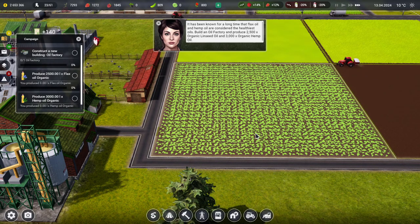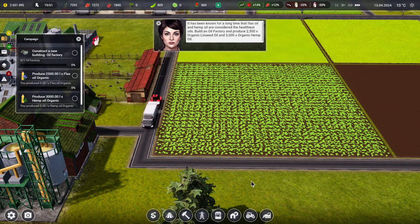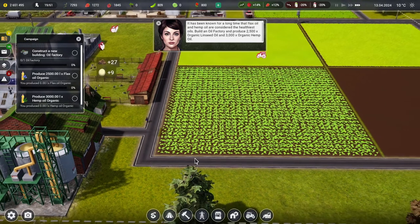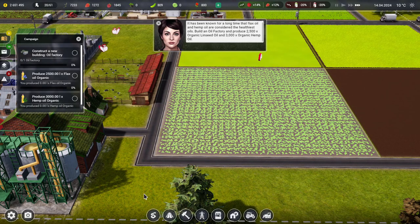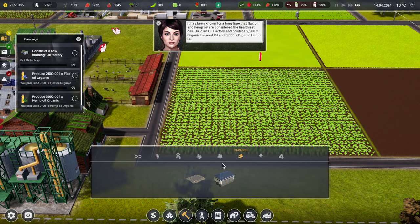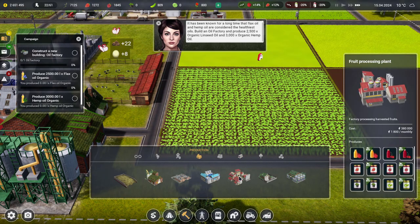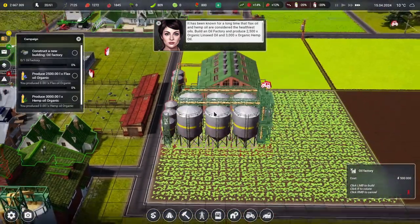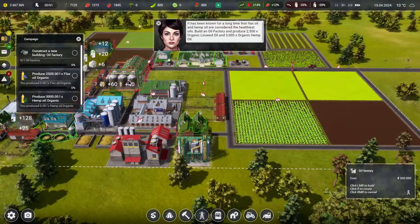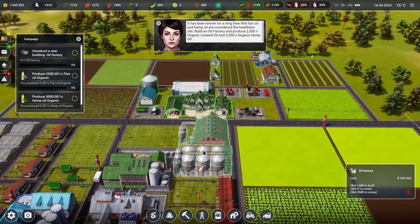It has been known for a long time that flax oil and hemp oil are considered the healthiest oils. Build an oil factory and produce two and a half thousand organic linseed oil and three thousand organic hemp oil. That might take a while since these are going to take 102 days to grow. Do we even have space to fit in a factory? An oil factory — it costs half a million! That's quite an expensive one. I've got about three gaps left on my farm.